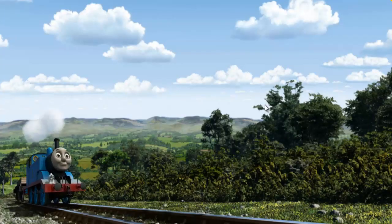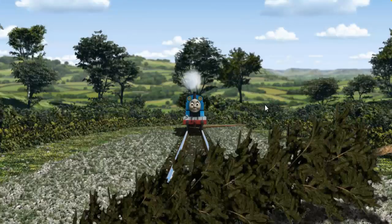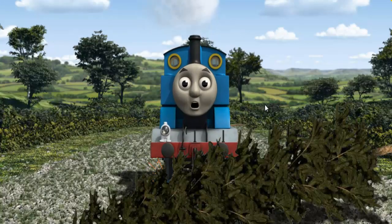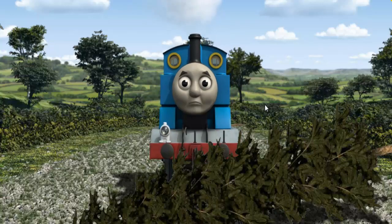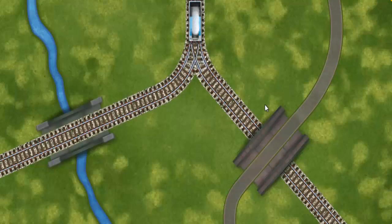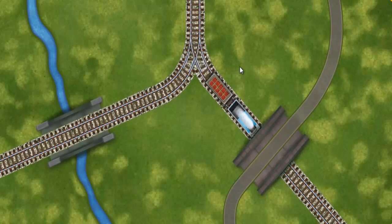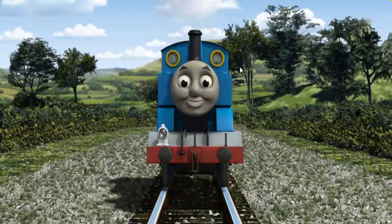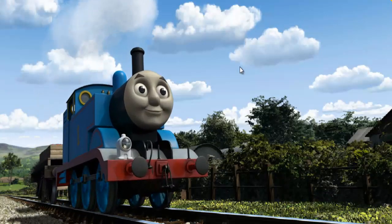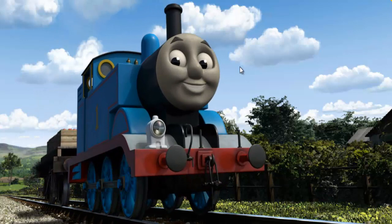Huffing and puffing, Thomas set out for Farmer Trotter's farm. Suddenly the tracks were blocked. Thomas had to stop. He would have to go another way. Find the track that goes under the road. Let's go! Thomas puffed proudly into Farmer Trotter's farm. With your help, he was a really useful engine.